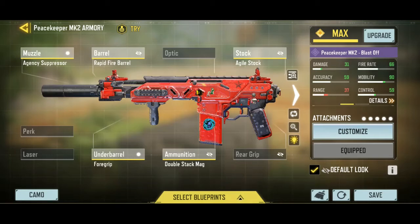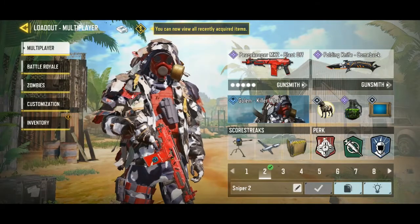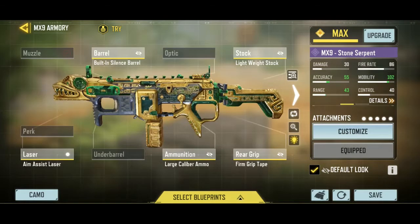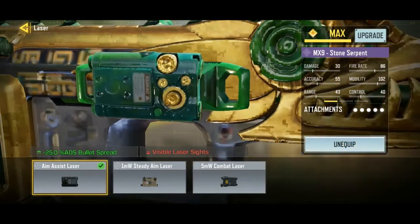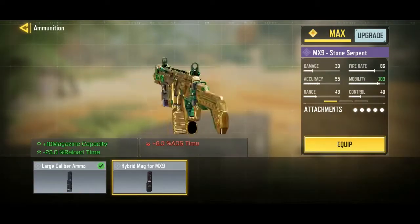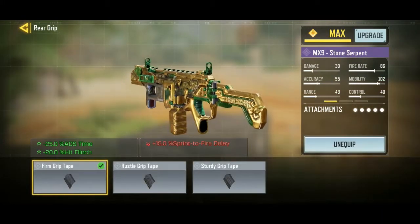For number two we're taking the MX9. A lot of people think MX9 is number one, but it's actually number two because there's another gun that's better. Use lightweight stock, then the Britain silence barrel, aim assist laser — the 5MW combat laser is also good, but aim assist laser helps me aim properly. Then large caliber ammo — it's better than at least hybrid mag for the MX9. Then form grip tape for good ADS and good hip flinch control.